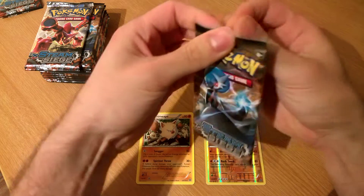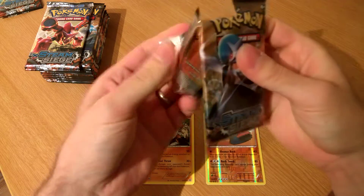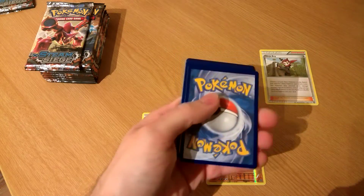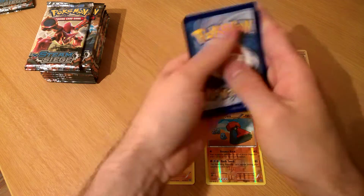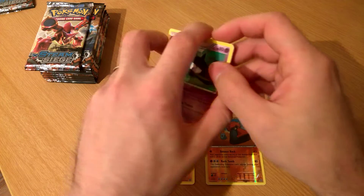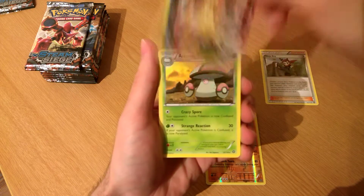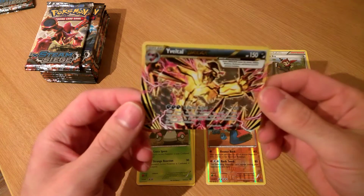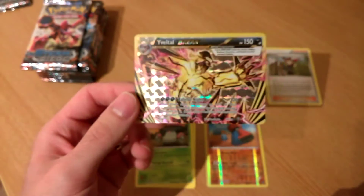Pack 2. And a green code, which means we're only hoping for a break from this pack because we know we're not going to get a holo or an EX. We got a Marill, Special Charge, and the Yvettel break! And a Moogus. The Yvettel break - sorry if that's not very clear, it doesn't seem to be balanced in itself that great.